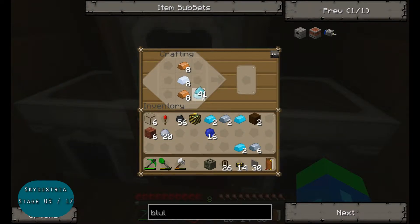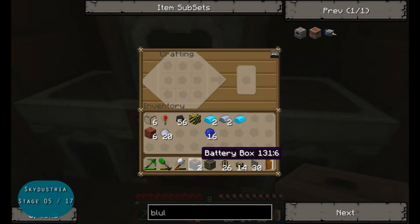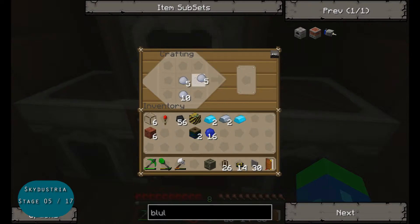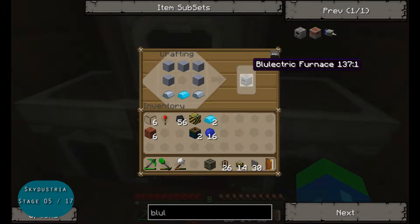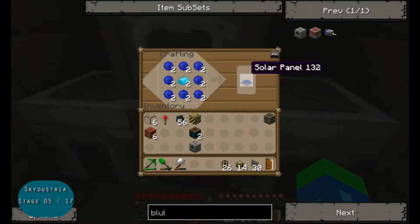I'm going to start by making eight BT batteries, which I will then convert into two battery boxes. I'm going to turn this clay into clay blocks first. Inverted view of clay blocks on the top, blue alloy ingot in the bottom center gives me a blue electric furnace. And just to ensure that I have power for anything involving blutricity, I'm going to make myself a couple more solar panels.